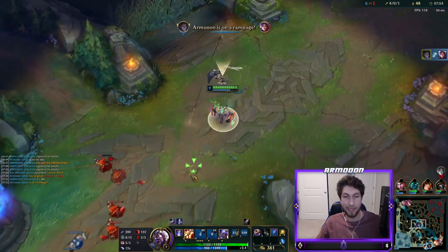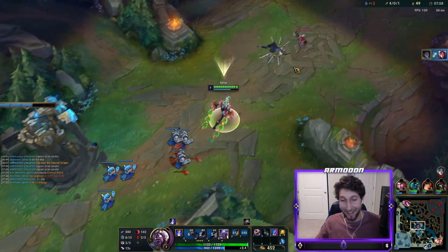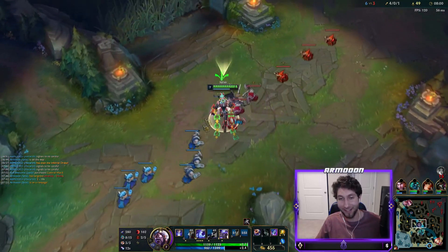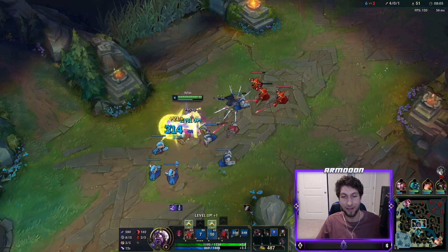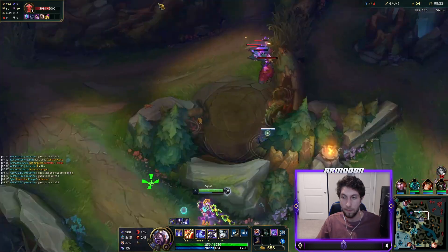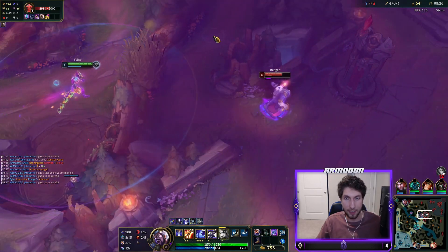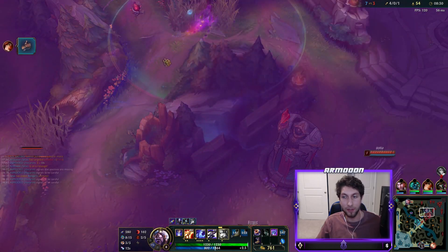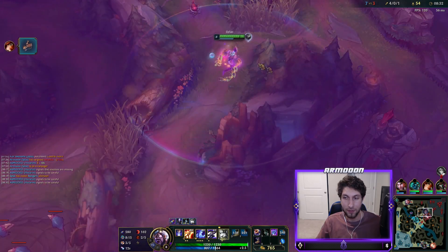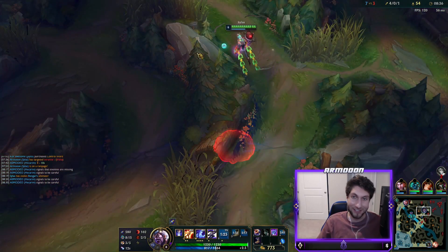Didn't expect to hit that, and I don't think she expected me to hit that either. This is crazy because usually Irelia is such a hard lane for Silas, and we are just walking all over her. I think I can kill this guy — oh, he just warded. I know Irelia is nearby as well though, so it might not be the brightest idea.